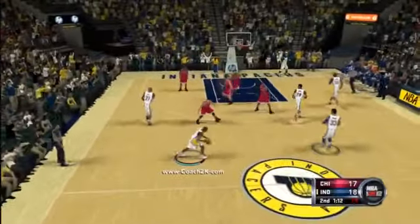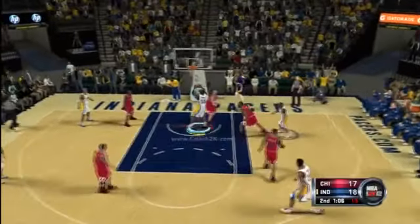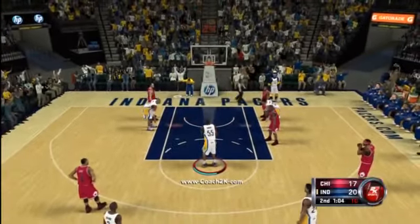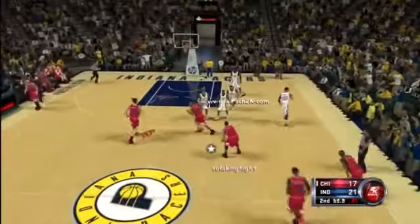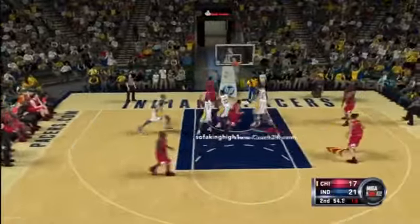We're going to try and get another dunk. I got a pump fake, got the dunk to go, and got an and-one opportunity. Look at Hibbert — he's all fired up. Even though I was a little late, I got the free throw to go. So now I've built a four-point lead. Shooting percentage is 60% versus 45%. I'm shooting 60% and only up by two at this point. But if you just keep shooting good shots, it eventually wears the team down.